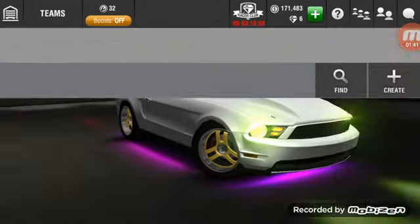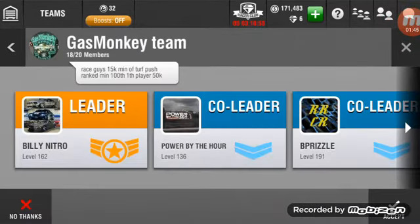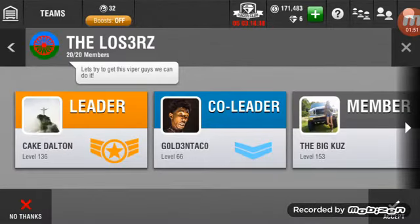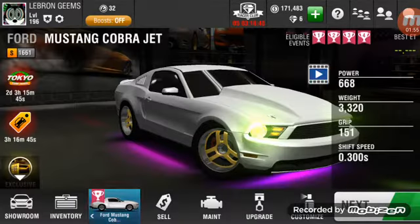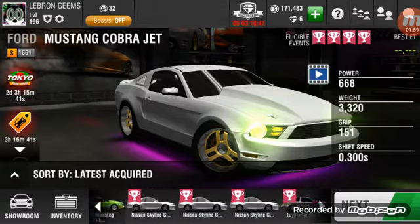I'm building up my inventory right now. I have no five invitations — I just got invited to this team, 15 came in or whatever, but I'm just trying to join a team so I can get more crates and build up my inventory more. That's an update on my jets and what I'm tuning them to — all 56.